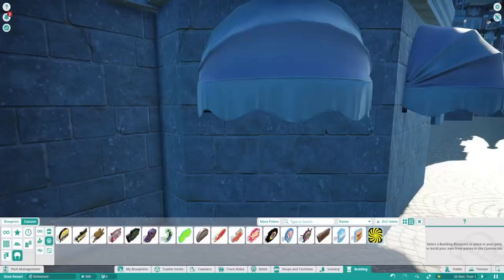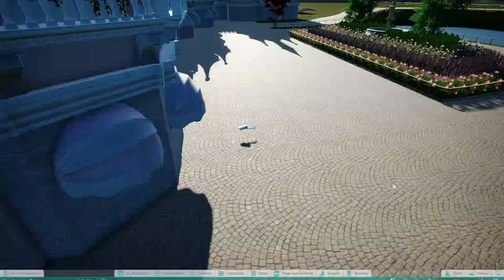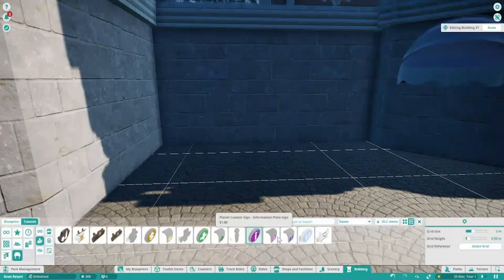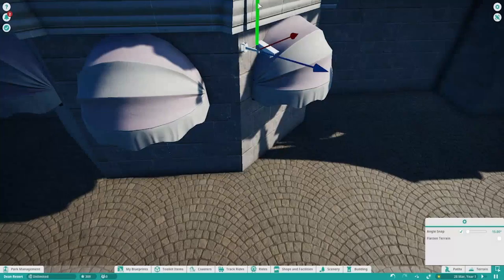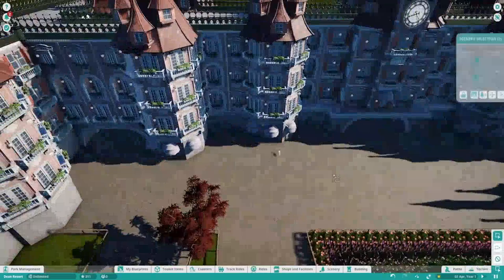Hello everyone and welcome to episode 3 of Let's Play Planet Coaster Project Dean Resort here on Theme Parks Direct. In today's video you'll be seeing me finish off the entrance plaza for the main entrance to the Dean Resort, along with starting on the main street area which isn't fully completed in this video. In the next episode you will not be seeing me complete it — I'll be working on the first roller coaster and themed area right at the back of the park.